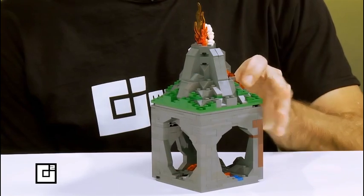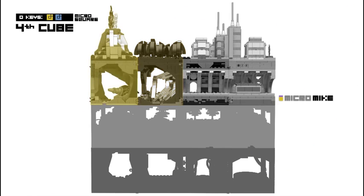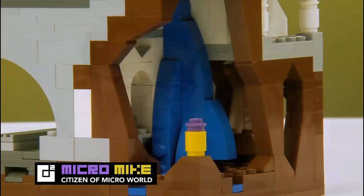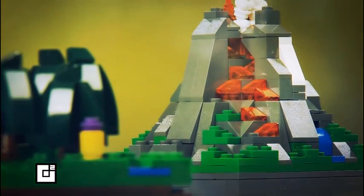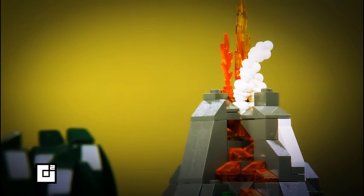Welcome back to MicroSquare as we follow Micromike into the last cube of our top layer where his quest for the first key continues. In the last episode, Micromike followed the underground flood into a crystal cave and then back out into the forest. As the smoke clears, it reveals the looming threat to Micro City — the legendary volcano.